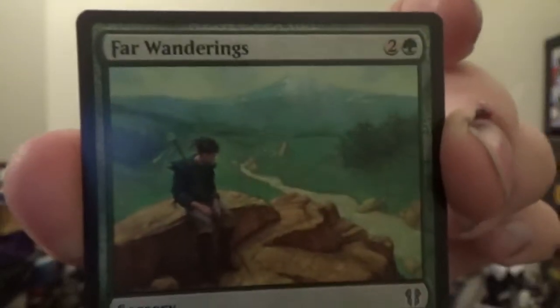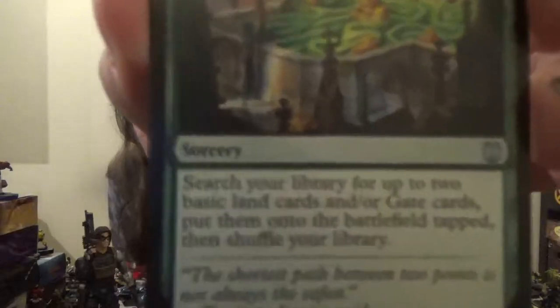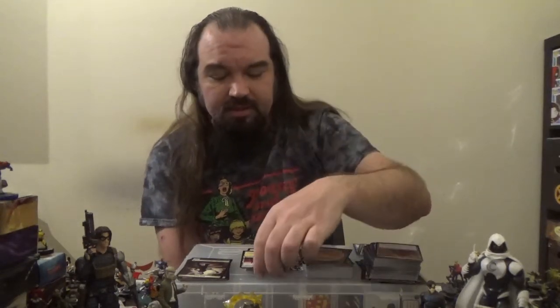Next up, we have Far Wanderings — a sorcery for two colorless and one green. Search your library for a basic land card, put it onto the battlefield tapped, shuffle. Threshold: if seven or more cards are in your graveyard, instead search for three basic land cards and put them onto the battlefield tapped. We've got Skyshroud Claim — three colorless, one green sorcery. Search your library for up to two basic land cards and/or Gate cards, put them onto the battlefield tapped, then shuffle. This is from one of the later Ravnica blocks. Looking at our non-basic lands, we've got the Needle Spires which enter the battlefield tapped and generate red or white. For two colorless, one red, one white, they become a 2/1 red and white Elemental with double strike — still a land.